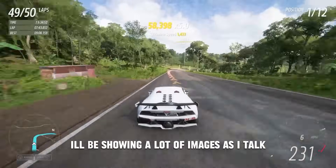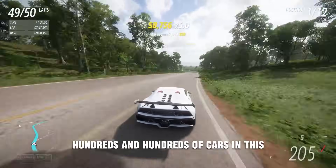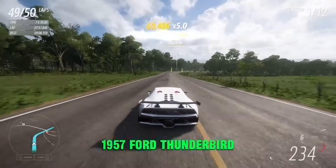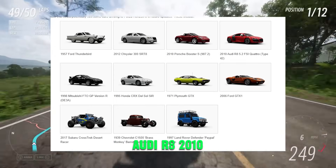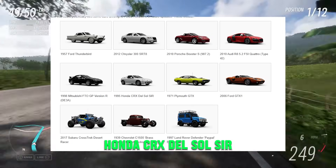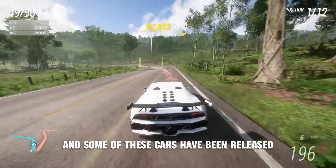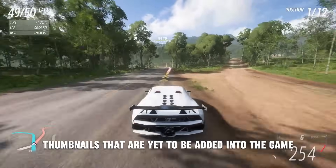I'll be showing a lot of images as I talk, as there are hundreds and hundreds of cars on these collective lists, as well as unused thumbnails. For example: the 1957 Ford Thunderbird, the Chrysler 300 SRT8, a Porsche Boxster, Audi R8 2010, a 1998 Mitsubishi FTO GP Version R, Honda CRX Del Sol, Plymouth GTX, and the 2006 Ford GTX1. Some of these cars have been released in the game, but a lot of them haven't and remain unused thumbnails yet to be added.